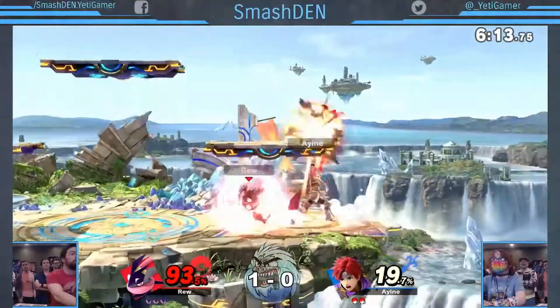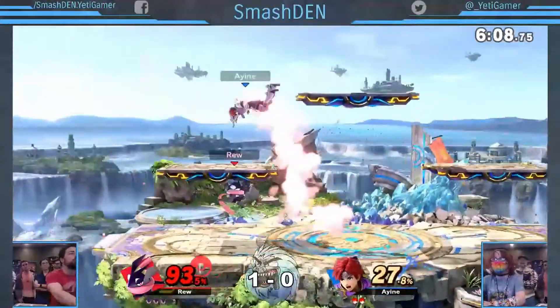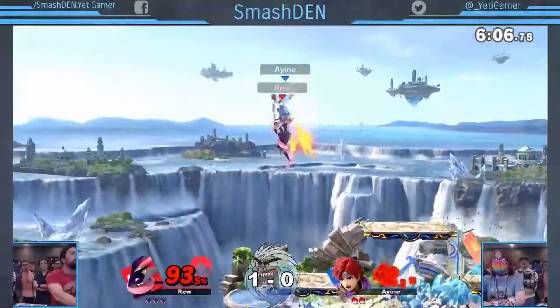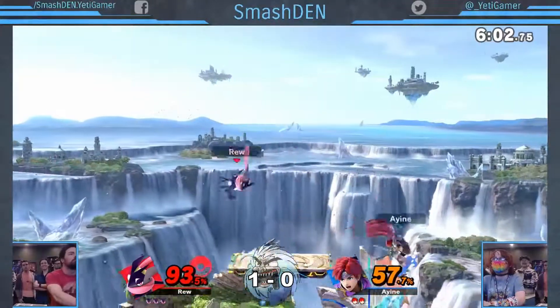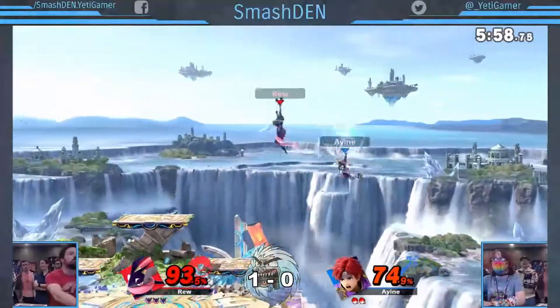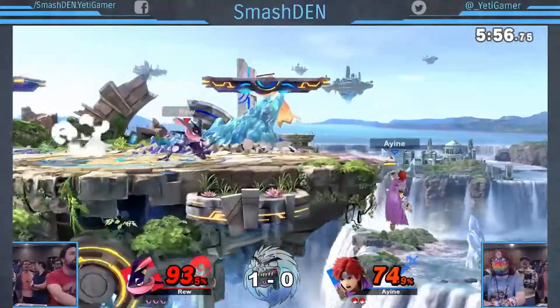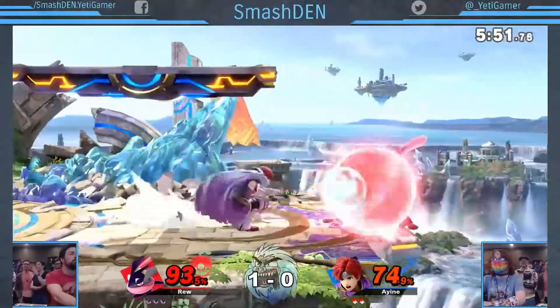I is looking to even this up real hard, having his opponent up to 93%. Some close attacks from Roy — with that sweet spot being near the hilt of the blade, that'll get your opponent out. But aerial juggle there — oh, almost gets the adjustment to the side. That's been four or five aerial juggles, with the up air getting a good 50-plus percent onto I.